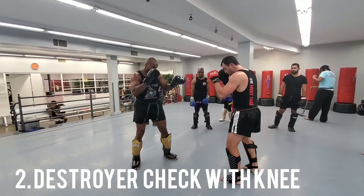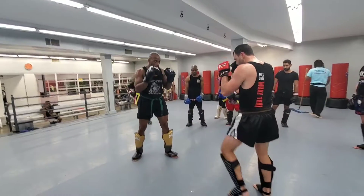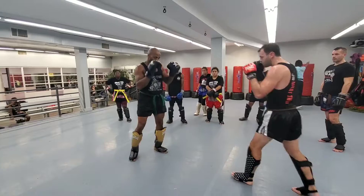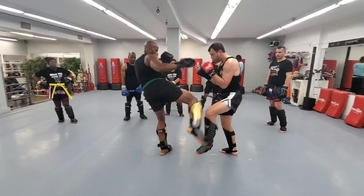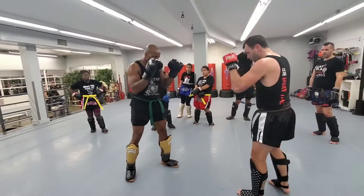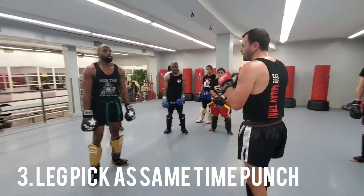Throw the low kick — Joshua got the destroyer: jab cross low kick, boom, jab cross low kick. Then Joshua does the same — low kick, destroyer, jab cross low kick. Do one more time, boom boom boom. You guys always check with the leg, almost like what you need so the person could get hurt.